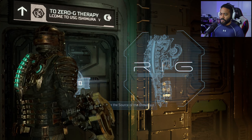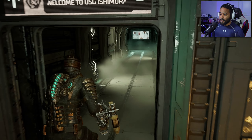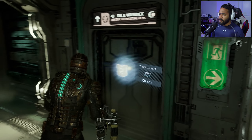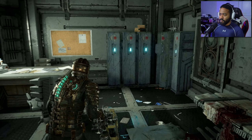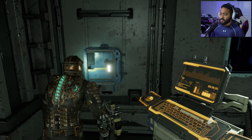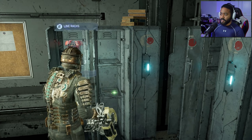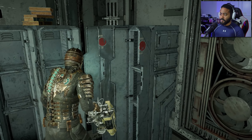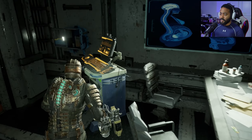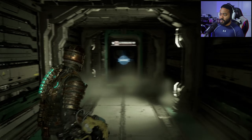Zero-G therapy is right here, and there's a security door too over here. Thought I heard something but I think it was just Isaac breathing. What is this - a line rack? Hey! If we got a line rack right there, that means we must be getting a line gun soon, right? You can't just give me ammo and not give me a line gun. Maybe we're about to get a line gun coming soon - but that's cool because I love me a line gun.